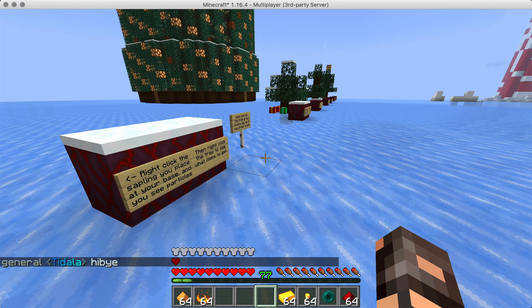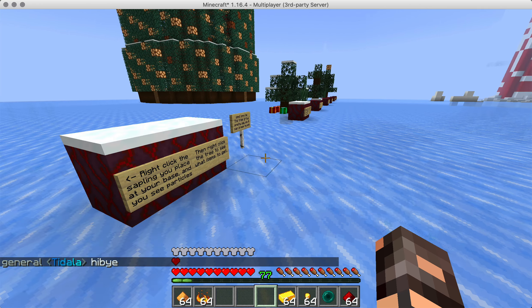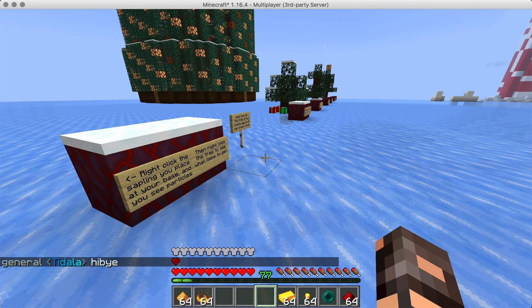Of course it is very tiny. So when you right-click it again, it will show you in the chat that you have to add a diamond, an ender pearl and a redstone to it. So you can go and get a diamond and then right-click it. Now you've given it a diamond and you can see that it went from zero out of one to one out of one. So that's completed.